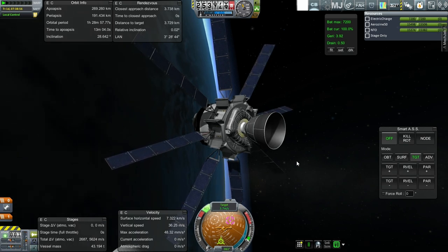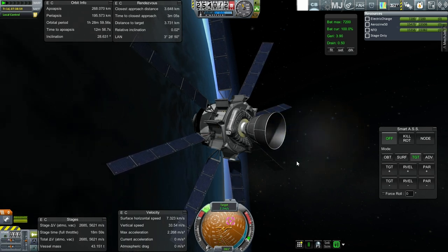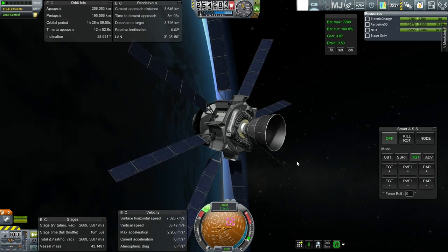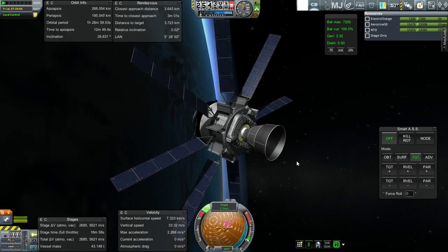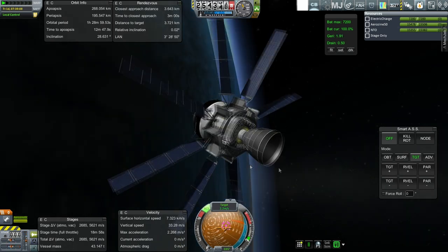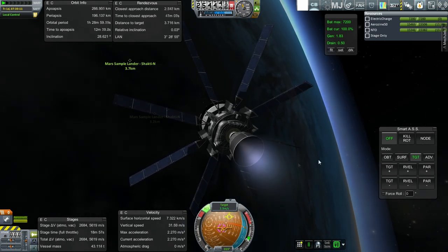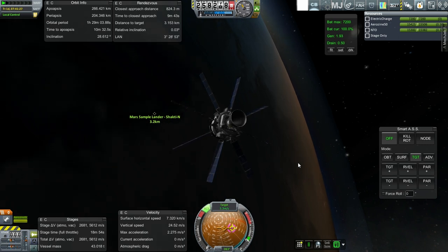Yeah we're accelerating too slowly — let's light it. It's a very quiet engine. I don't know how many relights it has but I think it's a lot because it eventually gets adapted to be the shuttle's OMS engines and is just used for all the maneuvers. Okay, looking good. We're getting the velocity marker in line with the target and close approach distance is now below one kilometer.